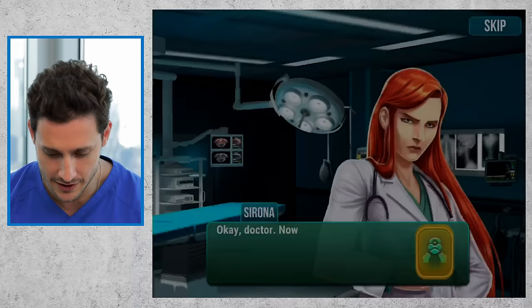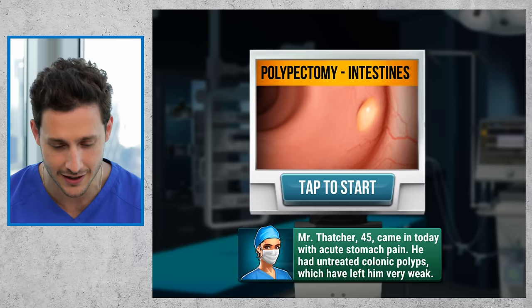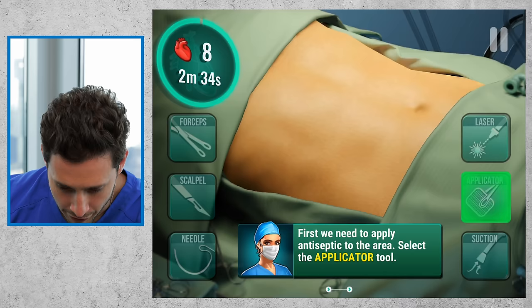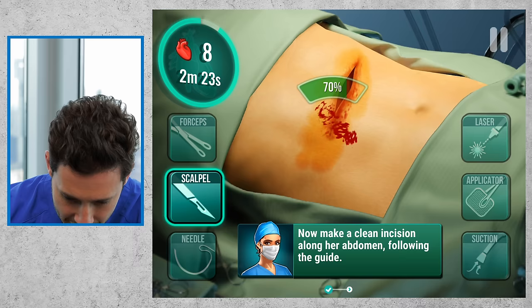Dangerous polyp, difficulty: very easy. Okay doctor, now that we have good sanitary conditions to operate in, let's see how you perform a complex surgery. I don't know if a polyp is considered a complex surgery, but it's in the intestines. A polypectomy — anytime you have a term in medicine where you have 'ectomy,' that means you're taking it out. Appendectomy: taking out the appendix. Polypectomy: taking out the polyp. First we need to apply the antiseptic applicator — which is really true, this is the first thing that we do. Then we get the scalpel, and because I have my awesome pencil I can just do a perfect incision right there. Look at that, it's like I've been doing this my whole life.